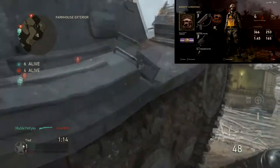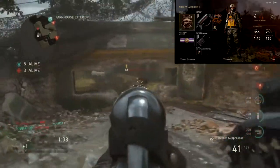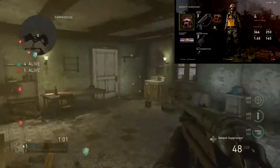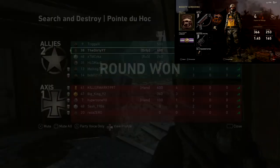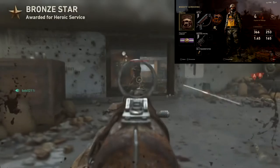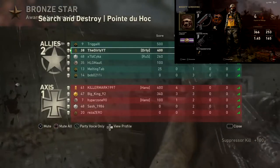For my secondary gun I have the machine pistol because this gun is an absolute beast. You can only get one or two kills per clip — I think you get about 30 to 40 bullets total and each magazine is about 10 bullets, so you're only going to max get two kills. I actually did manage to do it and I was really surprised, but it is just a good secondary to switch to when you run out of ammo on your MP40.